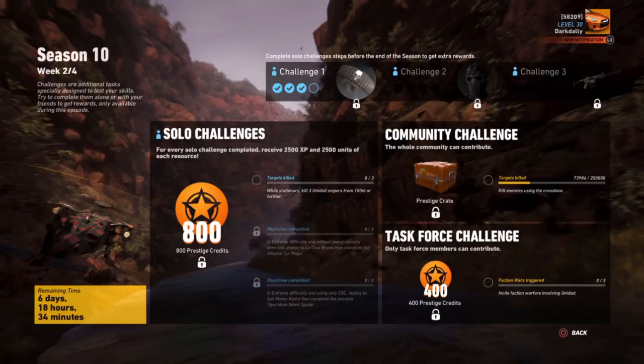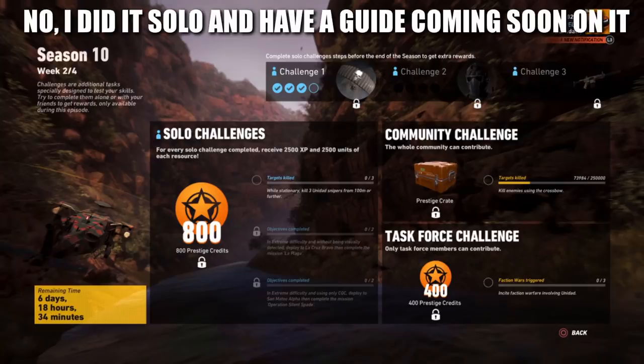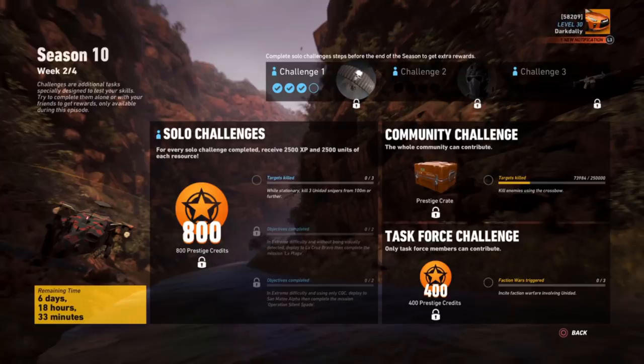Merry Christmas everyone - today is Christmas day! So here's how you unlock the honey badger: challenge one, challenge two, challenge three. The new challenges are: while stationary kill three Unidad snipers; on extreme difficulty without being visually detected, deploy to La Cruz Bravo and complete the mission La Plaga; and on extreme difficulty using only CQC, deploy to Semito Alpha and complete Silent Spade.